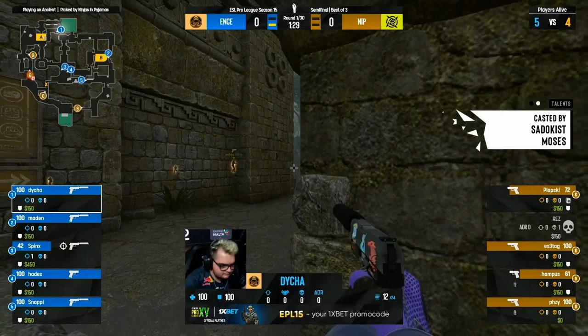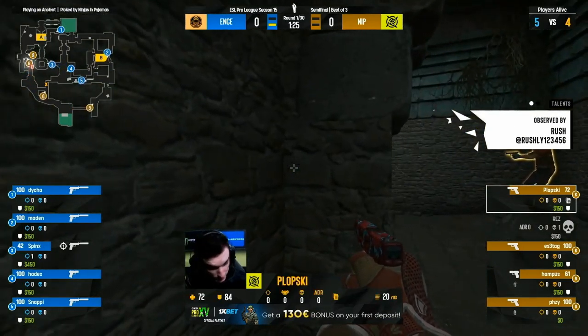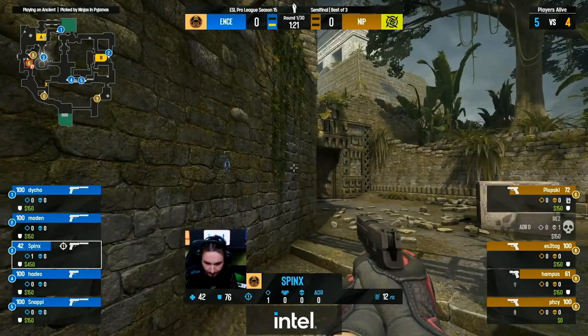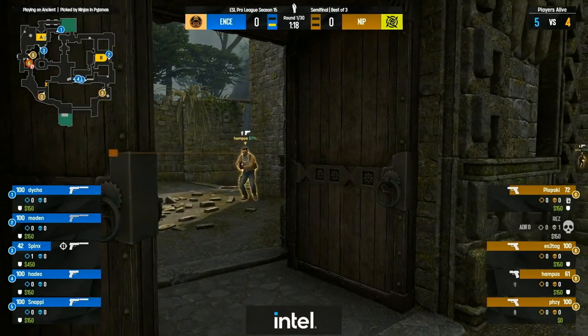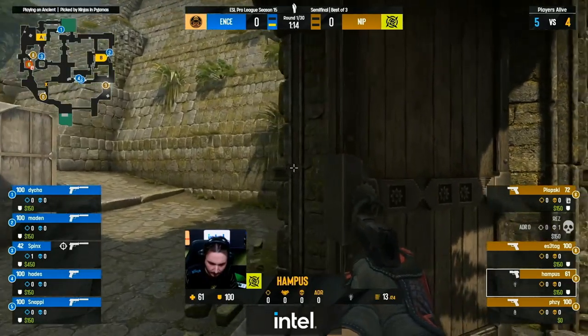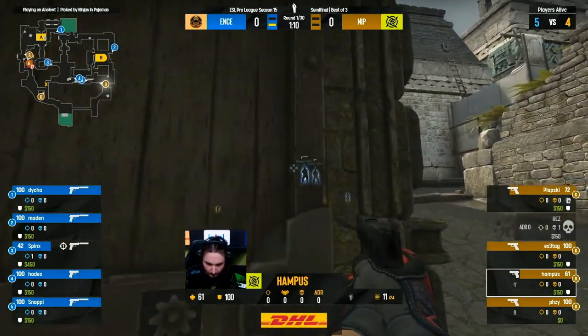D has got an early jump on the rotation, and that might be ill-advised. Towards S-Tag and Plopski looking to line up in that staging area. Hampus has one flashbang towards B, so maybe he's going to try and throw a little bit of a fake, have some kind of presence — Hampus trying to work his way towards the bottom of the ramp.